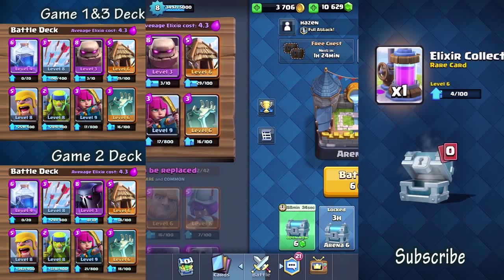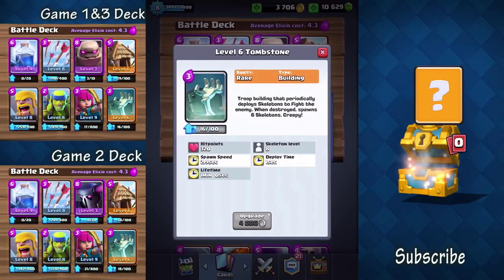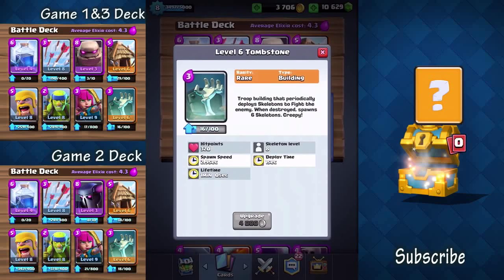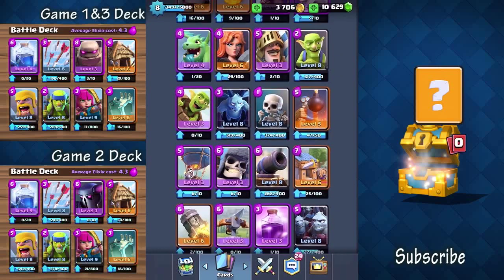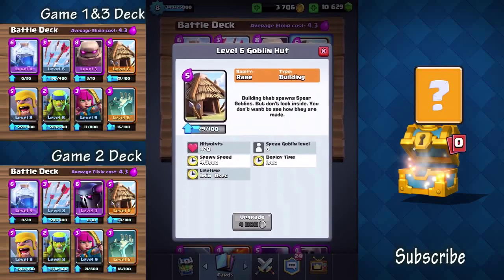I'll talk to you a little bit about my deck that I'm currently experimenting with. Tombstone — I really like this card. It's a spawner, basically unlimited spawning skeletons for a whole minute, but it's pretty fragile, so if you hit it a couple times it explodes. The good thing is it explodes into a bunch of skeletons, so that works in your favor. I like it because it also doubles as a defensive structure. You put it in front of a prince or a hog rider and it actually distracts them.